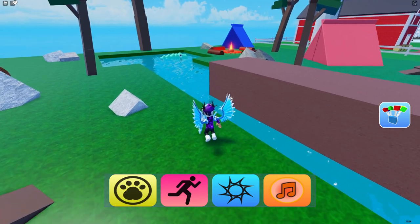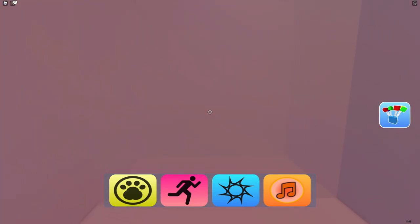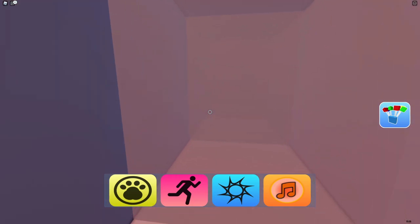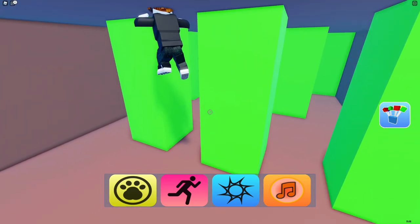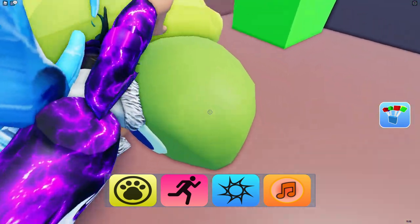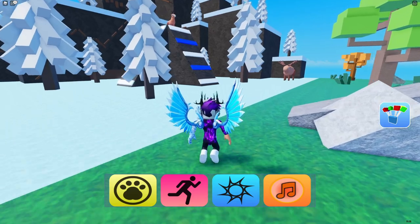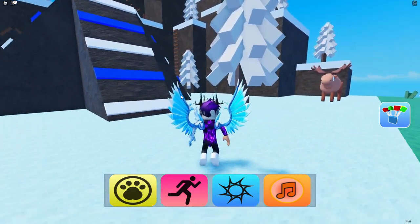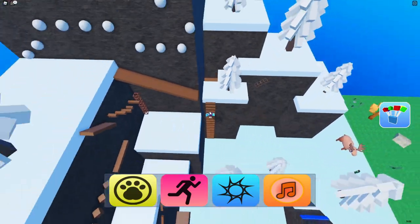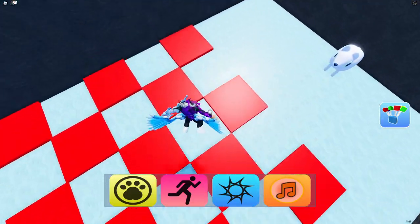Follow me for the next one — go down here into the pool. There's a deep point where we can go down. Go to the end, then right, then left, then left, then over here — complete this section. Go all the way up to the wall. Then follow me for the arctic fox — it's another simple one.